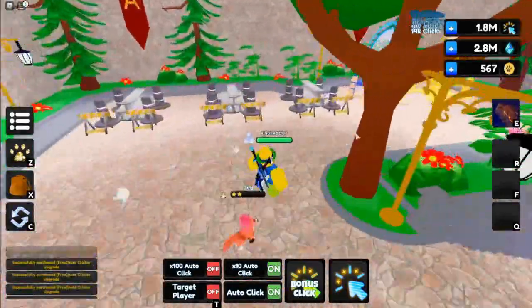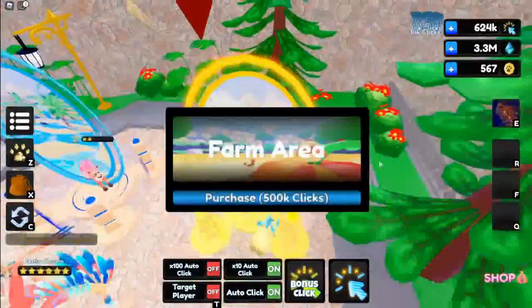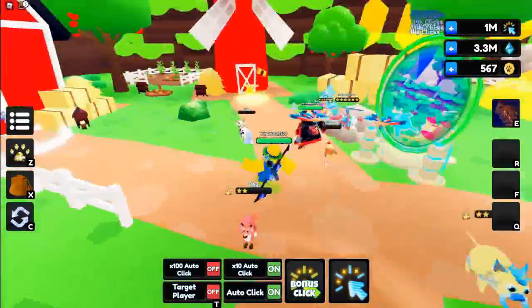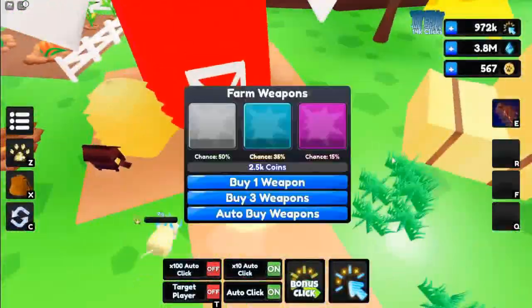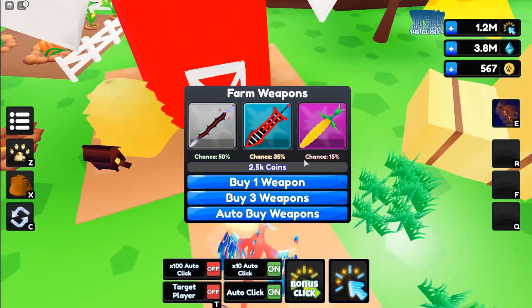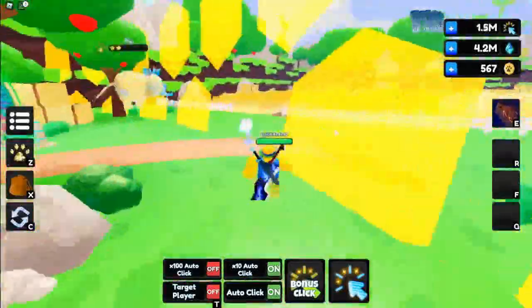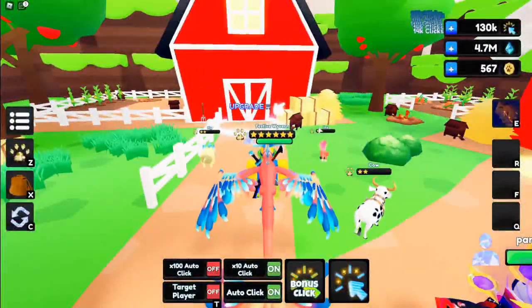We need to purchase the farm portal to unlock the next stuff — it costs five million, which we can get pretty easily. Let's teleport there. There's a new sword area — oh no, I forgot these cost actual coins, not clicks. We're going to save up our coins for those. I'm going to grind this game for a while and come back when we're super powerful.